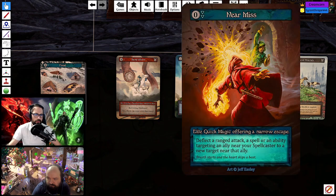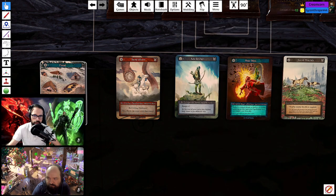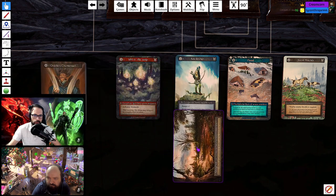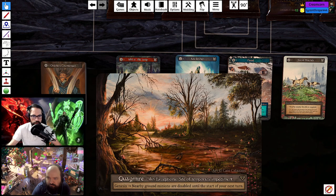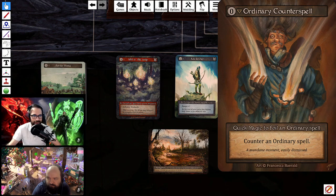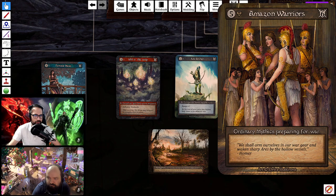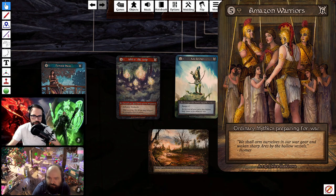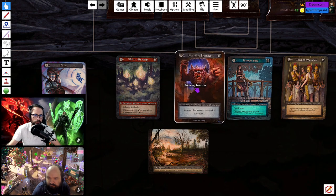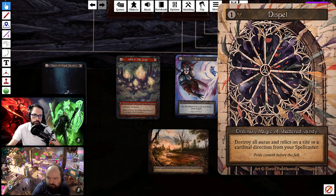Pack two's elite is Near Miss, which is decent. Right now I have an air unique and a water unique plus a water elite — Flood. Got a land: Quagmire. Ordinary Counterspell — I think that's going to be very powerful in this format since a lot of ordinary cards will be in decks. Border Militia, Amazon Warriors — solid stat wise at only one earth threshold. Roaming Monsters, Blink, Dispel — maybe relevant.